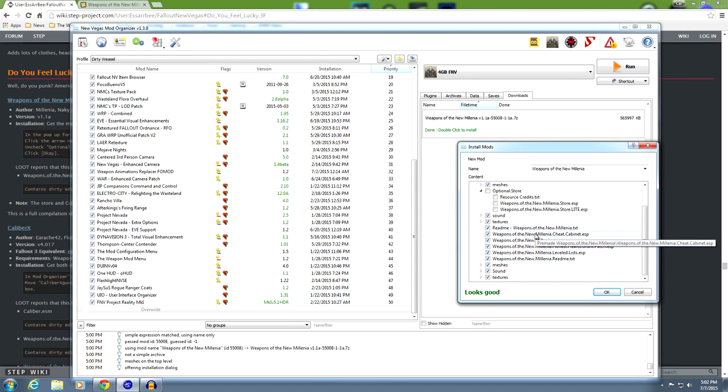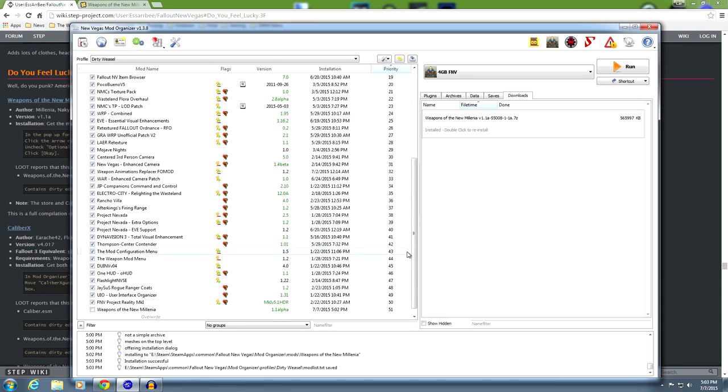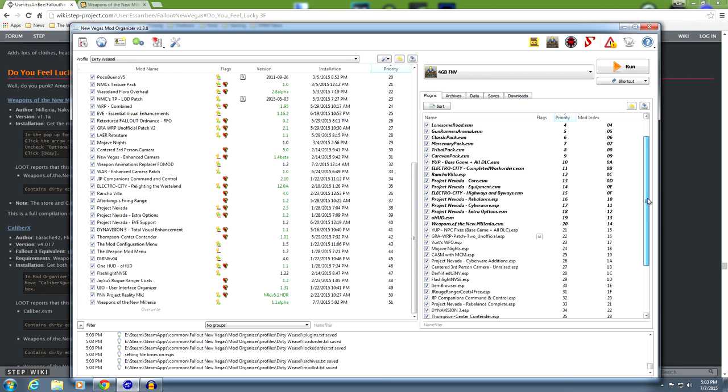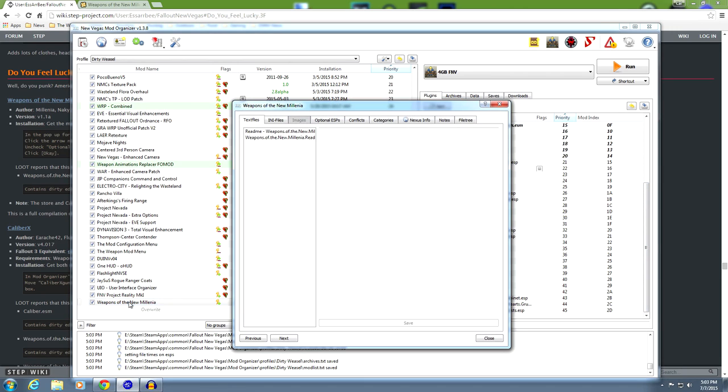It's going to take a while to extract these files - just let them go ahead and do their thing. Weapons of the New Millennia is right there at the bottom. Check that, and it has multiple ESPs. You can come over here to plugins and see them all down here at the bottom. Double click on it to open it up and take a look at the optional ESPs. You have readme and Weapons of the New Millennia readme. We're more interested in the optional ESPs. We're going to need Weapons of the New Millennia ESM and the level list ESP.